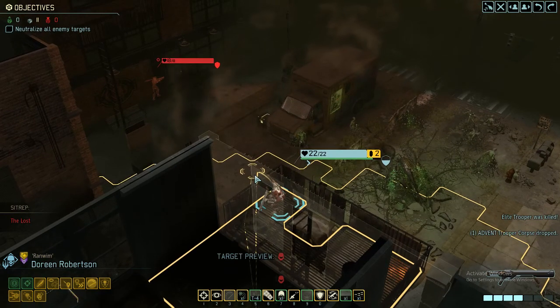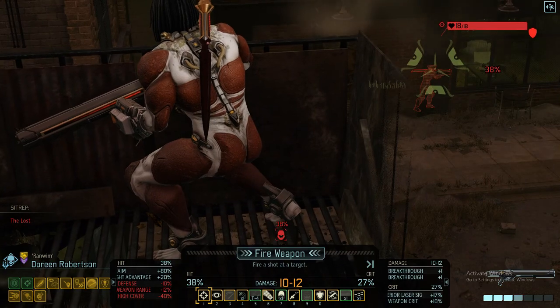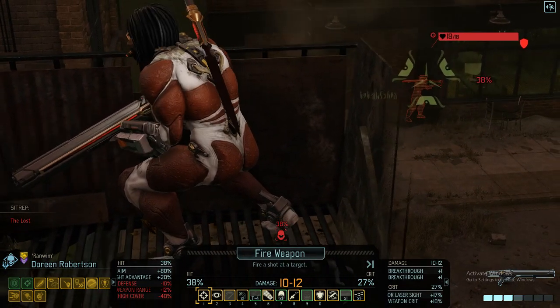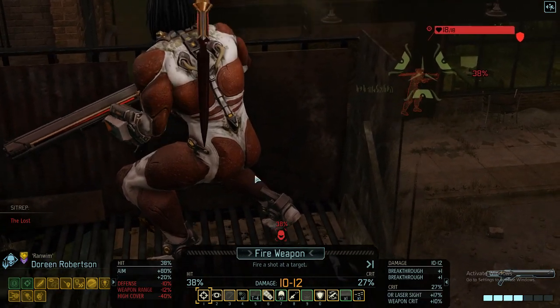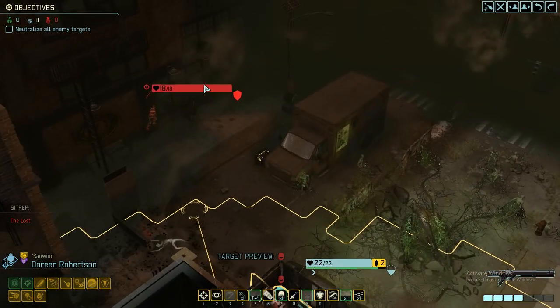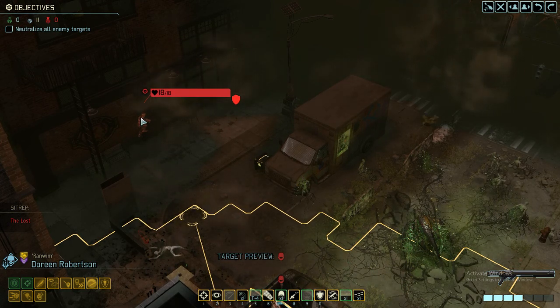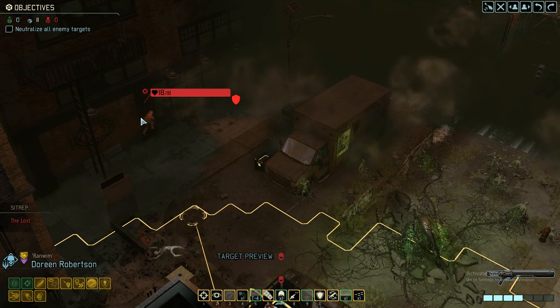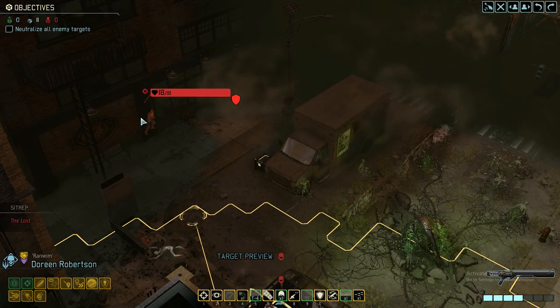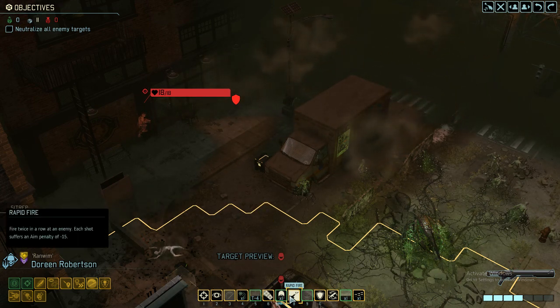Very, very solid damage. This gentleman over there is in a pretty good spot. He's probably going to mark us and take a shot, but we are Untouchable. So I'm wondering if we are going to waste Rapid Fire on him — it's two shots. First one can get rid of cover, second one may be able to hit him.